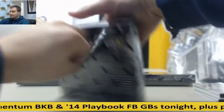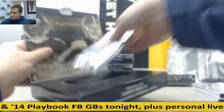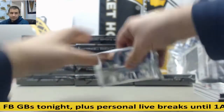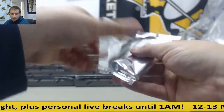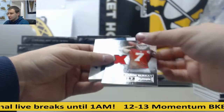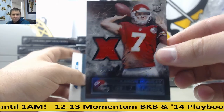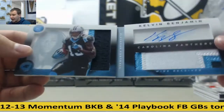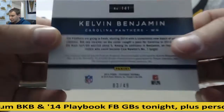Next box. For the Chiefs, jersey relic, Aaron Murray to 99 — Kansas City Chiefs. And for the Panthers, dual patch booklet auto, Kelvin Benjamin — very nice. Three of 49.